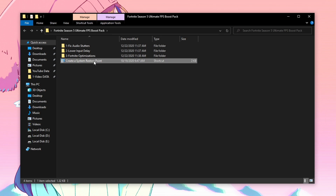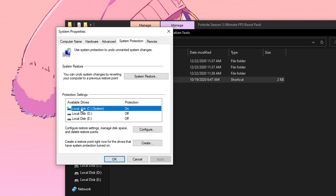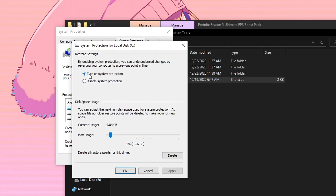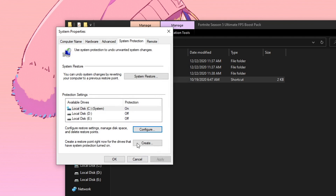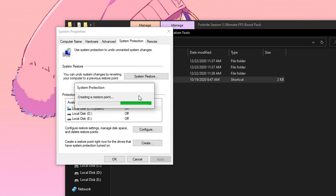Once you have extracted and opened the pack, we are going to start by creating a system restore point. I highly recommend this because it acts as a checkpoint just in case some of these tweaks don't work for you — you can set everything back to default with a few clicks. Click on the drive where Windows is installed, click Configure, make sure Turn On System Protection is checked, set max usage to around 5%, hit Apply, hit OK, then click Create. Name it anything — I'm going to name it Fortnite — then click Create.